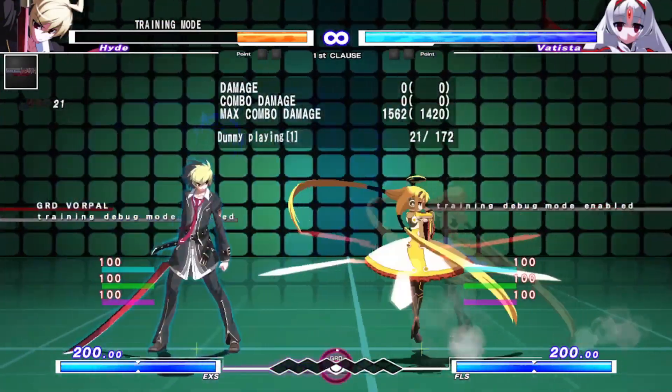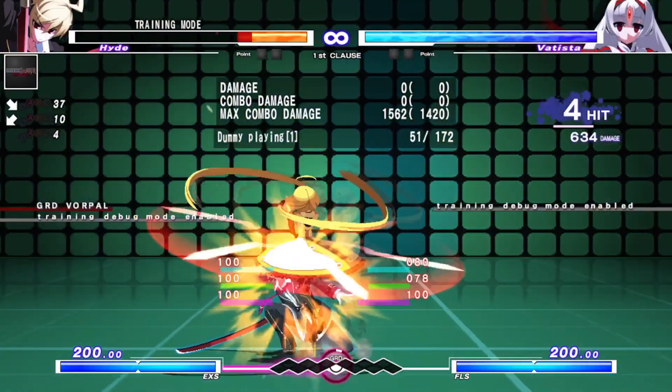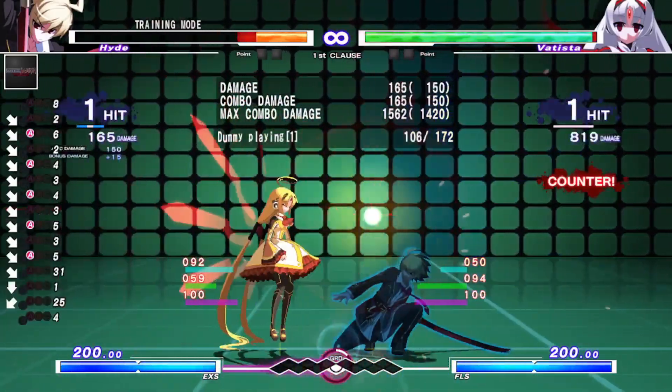Right there is a 50-50. The counterplay is you can throw the A-Ball, which is a 4-frame gap. If you press a 5-frame, you will trade and you will die.